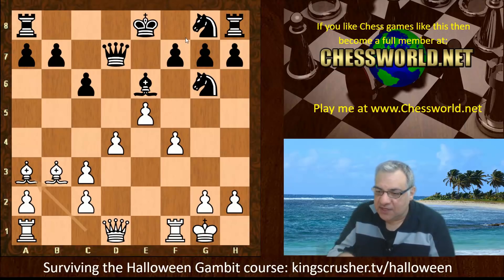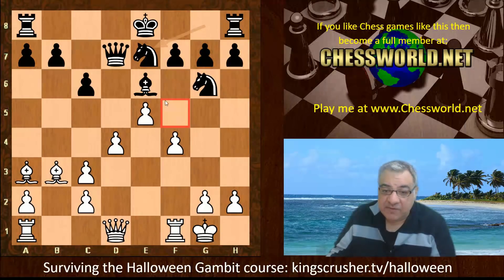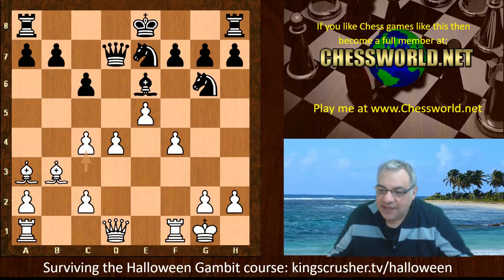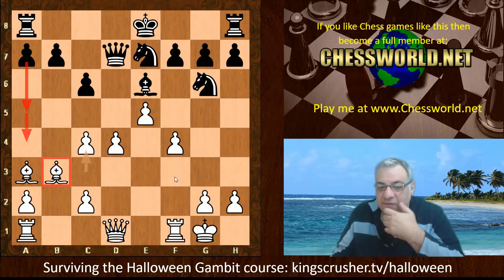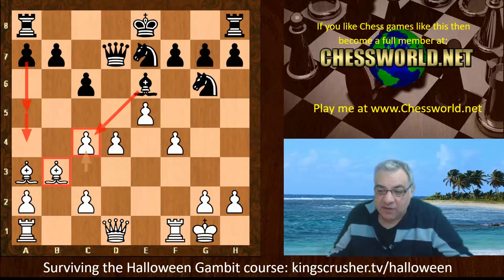Even if the knight goes to h6, black cannot castle kingside — the knight blocks that. So facilitating kingside castling seems a natural move anyway, keeping the blockade on f5 and also d5. We have c4 now though, and things get super interesting. Stockfish indulges in quite a tactical plan. If you are a human player you might be looking at trappable pieces intuitively — it seems as though the bishop could be trapped with a5, a4.